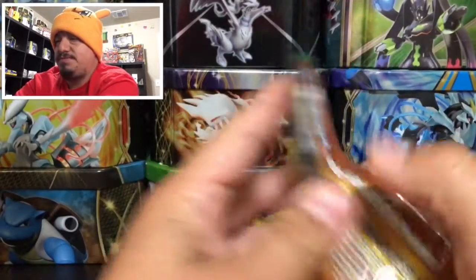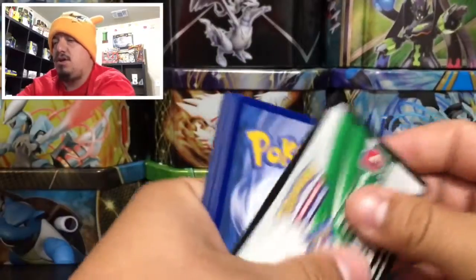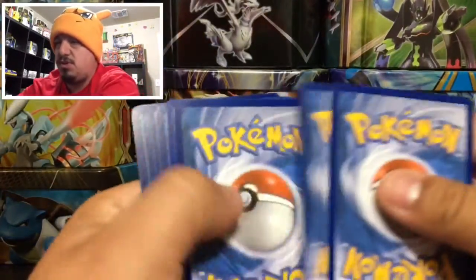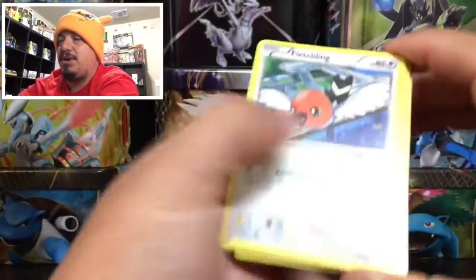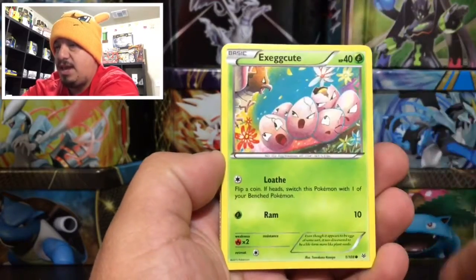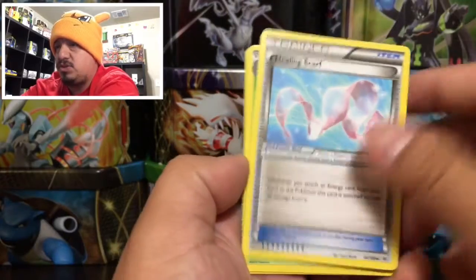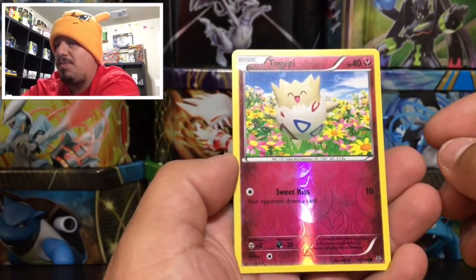Always have a trash can close to you whenever you're opening booster packs. On to pack number two — we have a Fletchling, an Exeggcute, a Togekiss. In pack two we got a Glaceon, a Healing Scarf, a Lickitung, a Togekiss — and that is a reverse holo.